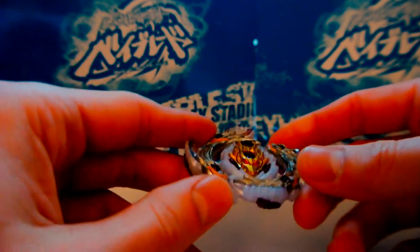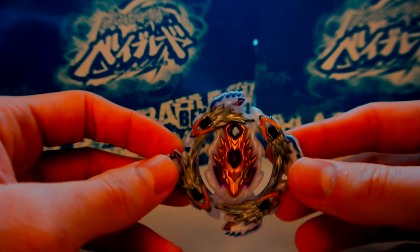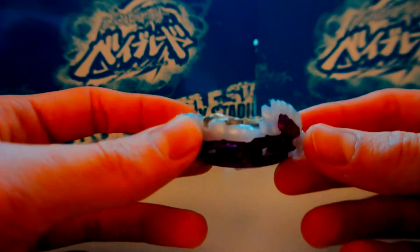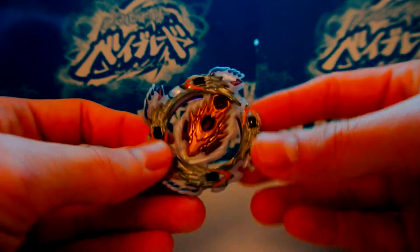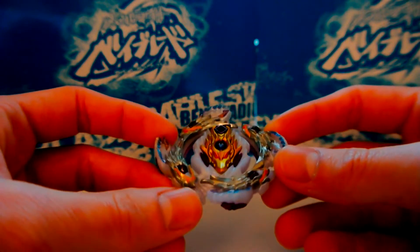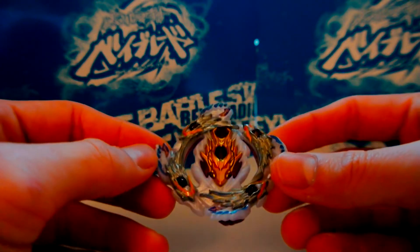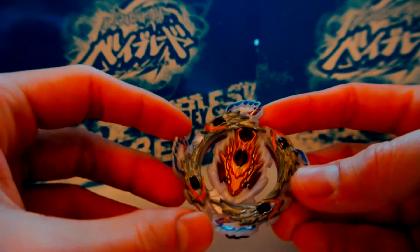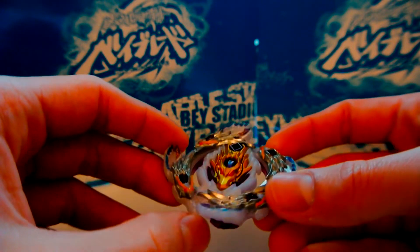Let's start off with the layer, which is Bloody Longinus. It's kind of like a weird raised shape, similar to Lost Longinus — if you look at the sides it's sloping downward, and it has four contact points. I don't think its KO power is as good as Nightmare Longinus was. I found NL to be a much better KO attacker. BL is kind of like the Valkyrie of the Longinus series — a mix between burst and KO attack.